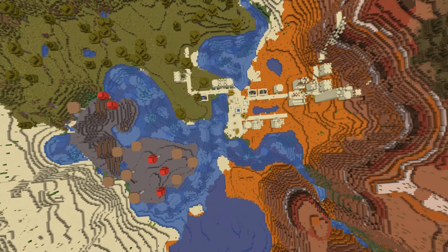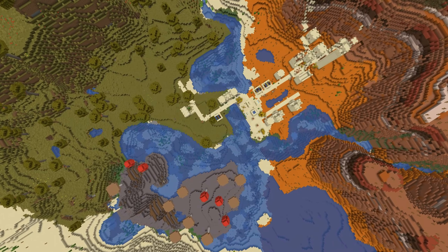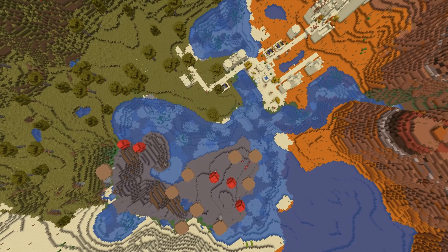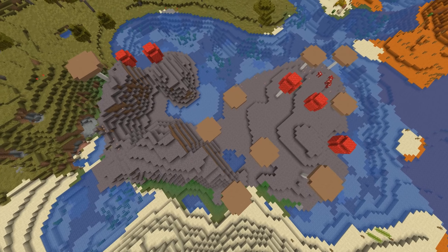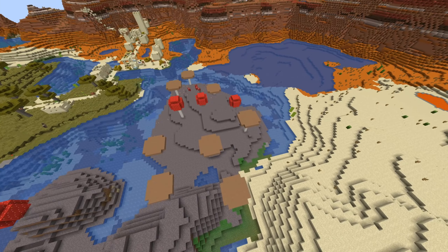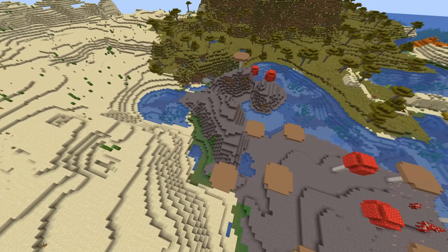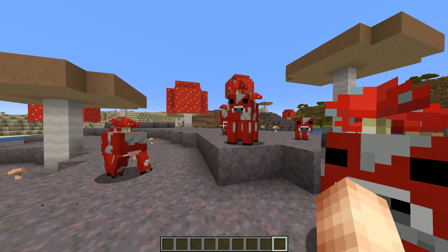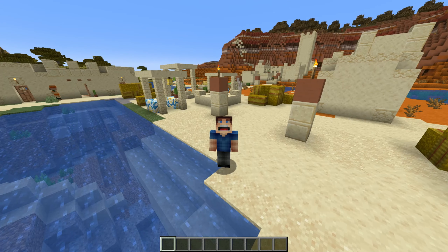Hey guys, how's it going? Masbro here. Welcome to another edition of Minecraft Super Seed Spotlights. Check out this spawn — we've got a desert village in a badlands biome and partially in a taiga biome. We've also got one of the tiniest mushroom biomes you'll ever see. This is tiny, and the fact that it's not in the middle of the ocean — there's no ocean nearby, just a little lake — makes it super rare.